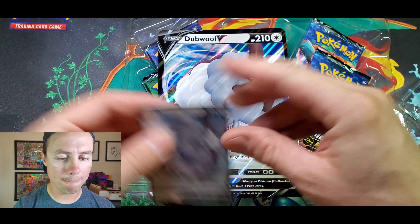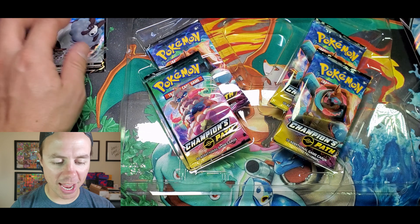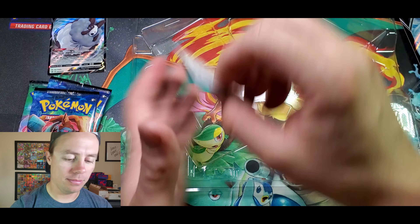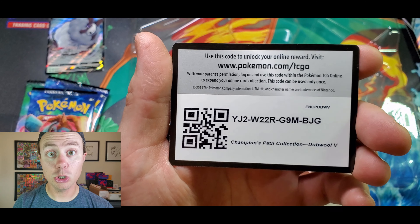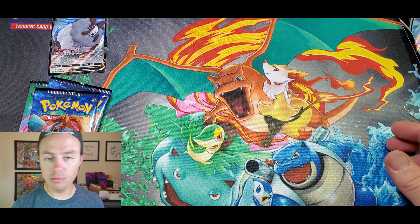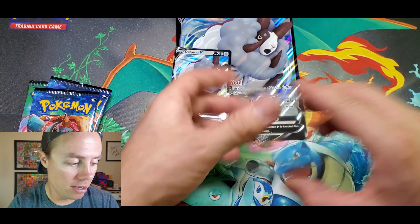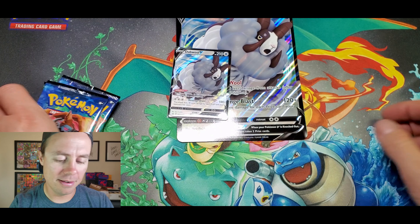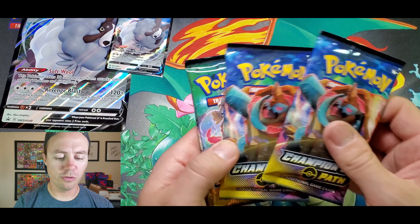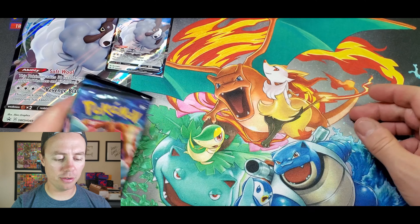Bag it and tag it. Here is the jumbo card — size comparison, it's jumbo-rific, I say that every time. Four packs and here's the code card for this box — sweet. Please leave a like on this video now, or at the end, or during the middle, or whenever you feel like it. All right, here we go, let's set those up. Four booster packs — wow, three Dreadnoughts, so we'll save the oddball for last.